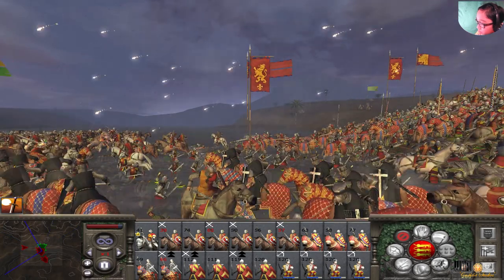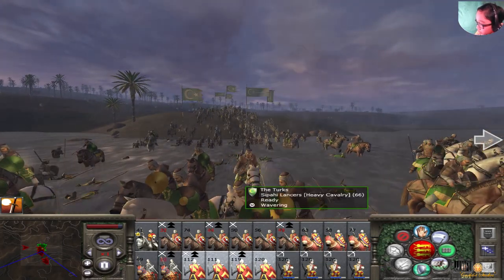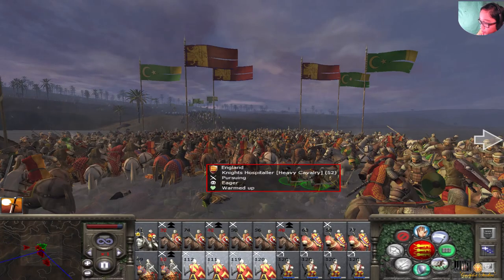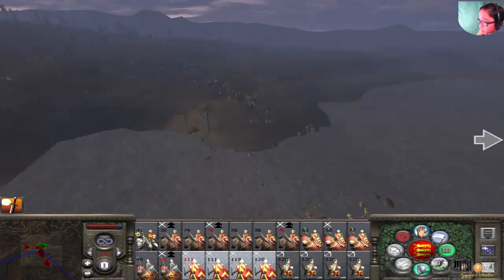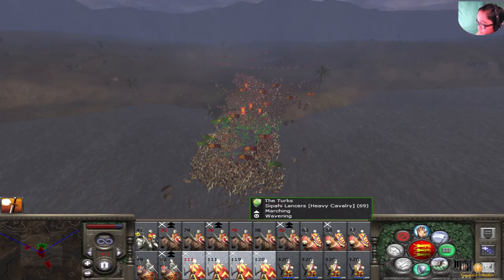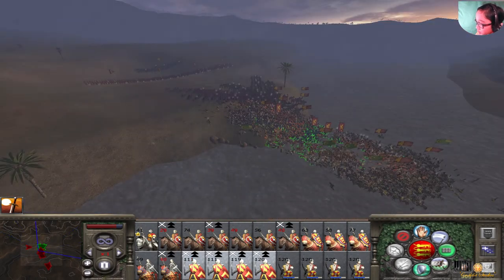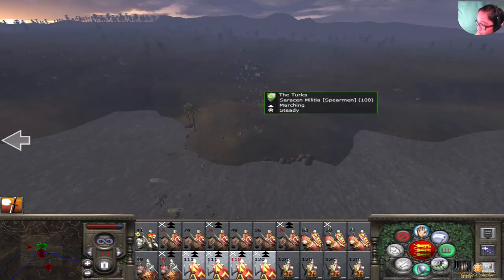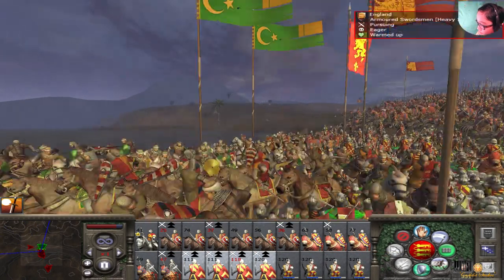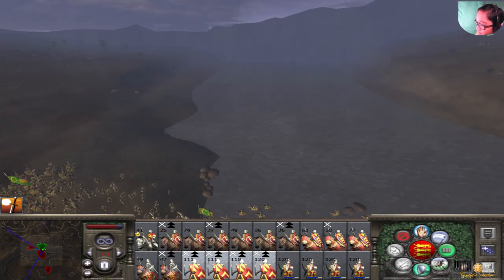This is a stunning victory — 51 to 13, the cavalry was just too much for them. Let's send them in to charge — they need some action. They're not breaking but the whole army is breaking — a massive chain rout! There are a few units fighting to their deaths when they could just go the other way. The armored swordsmen have caught up to the front lines and now they're breaking.